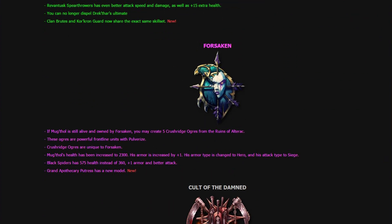Has Forsaken gotten anything? If Mugthor is still alive and owned by Forsaken, you may create 5 Crushridge Ogres from the Ruins of Alterac. These Ogres are powerful frontline units with full rise, and they are unique to Forsaken. Mugthor has also been buffed with 2,300 health, armor increased by 1, armor type changed to hero, and attack changed to siege. The Black Widow Spiders have 575 health instead of 360, plus 1 armor and better attack. Grand Apothecary Putress has a new model.